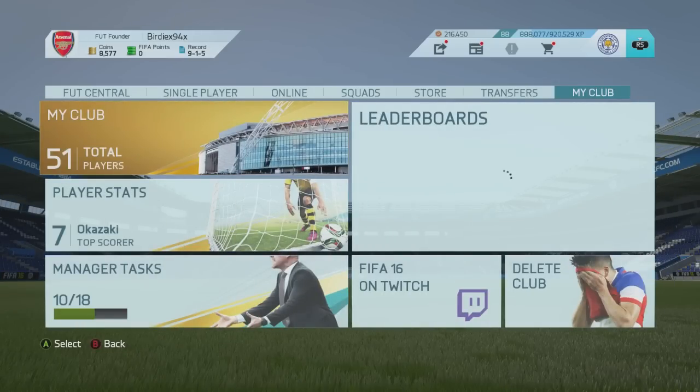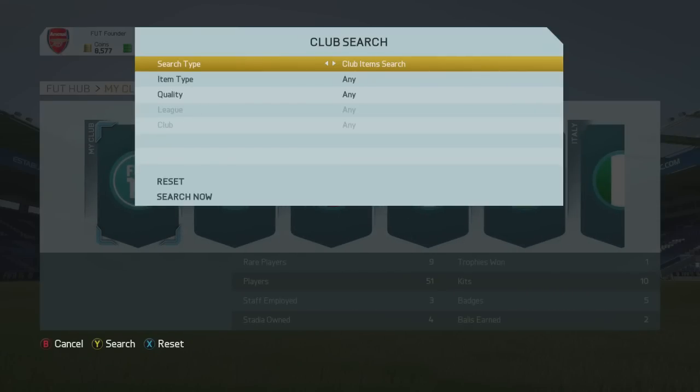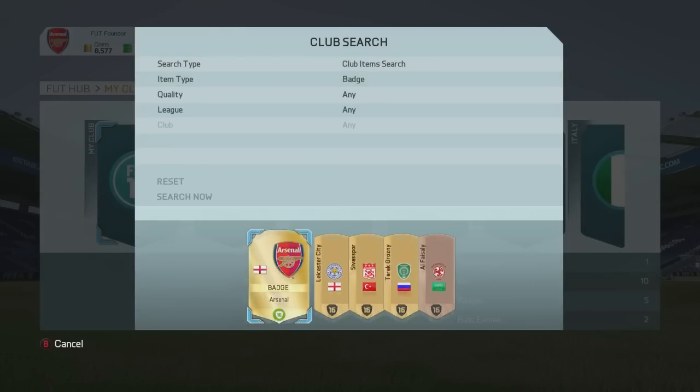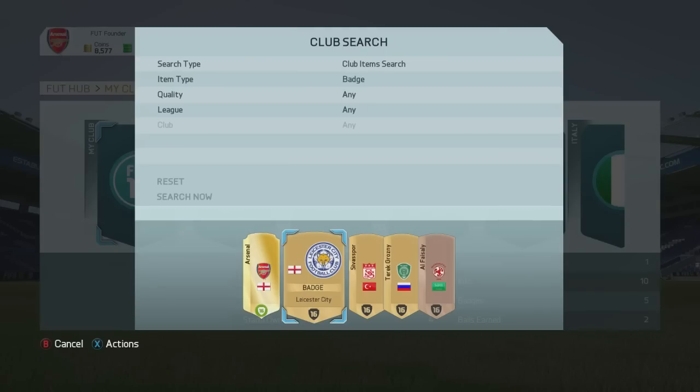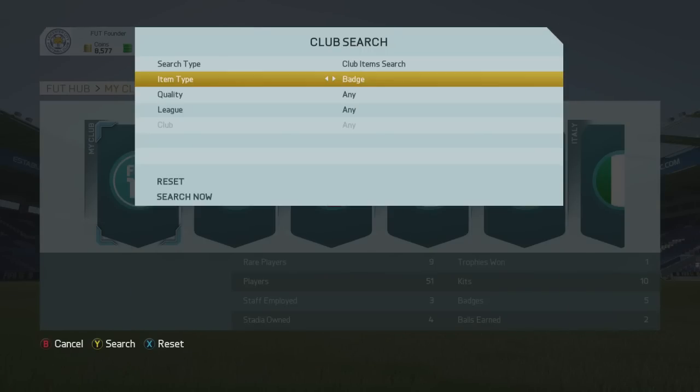There is another way you can change it. If you go across to the my club section and go onto my club, then you can go across here to club items, change this to badge, search, and then let's say for example the Leicester badge. We go on this, make this item active, and there we go. So we're back to the Leicester badge.